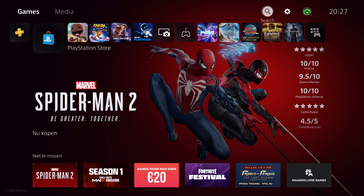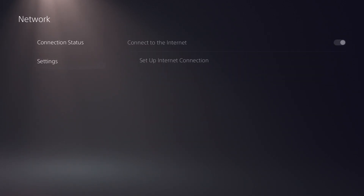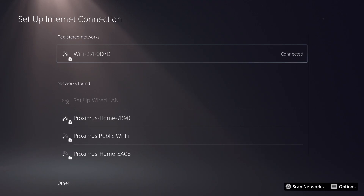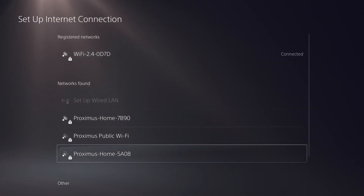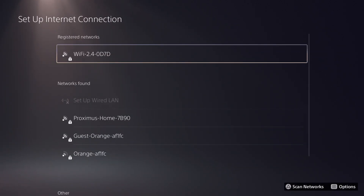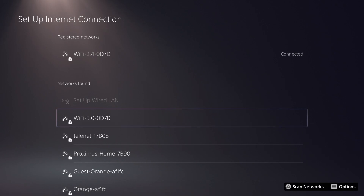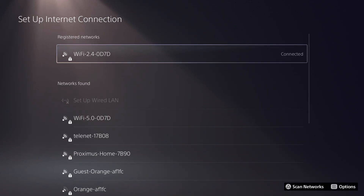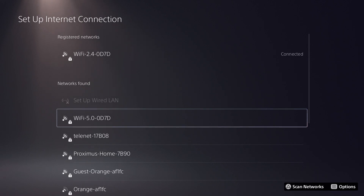The next tip is to go to Settings in the top right corner, go to Network, then Settings, and go to Set Up Internet Connection. As you can see I am connected to Wi-Fi 2.4 GHz, but there is also Wi-Fi 5.0 GHz available. You can swap between them and check if the 5.0 GHz is faster for your download speed.